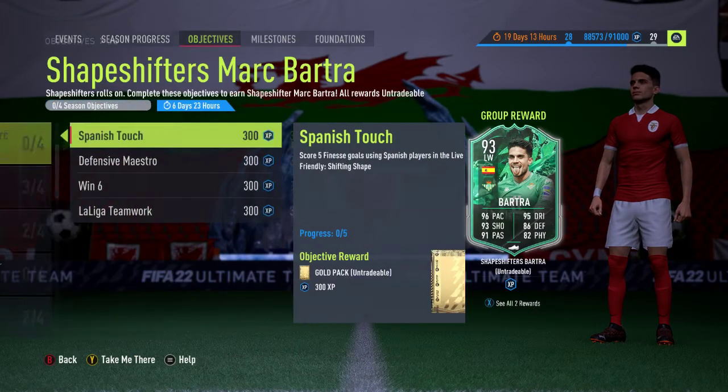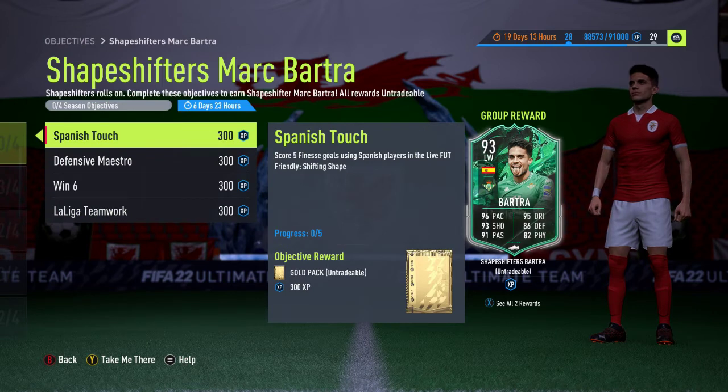There are 4 different parts to completing this card: Spanish Touch, Defensive Maestro, Win 6, and La Liga Teamwork. You can pretty much tell what the objectives are going to require from the names if you have any knowledge of previous FIFA objectives of this kind.